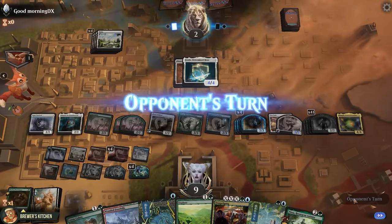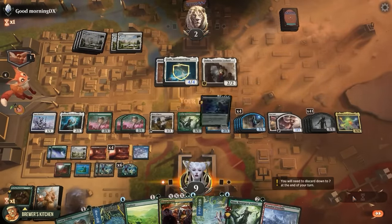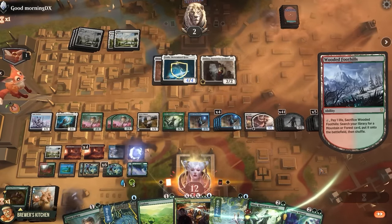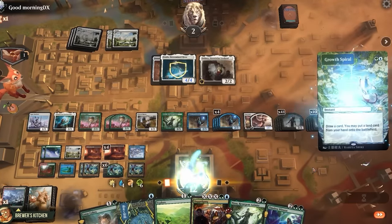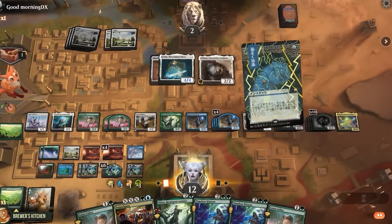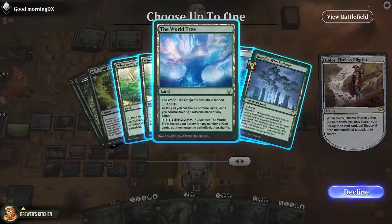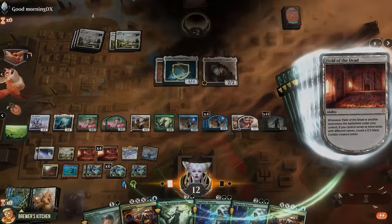Discard down to 7, pass the turn. Opponent plays Plains, passes back. They didn't scoop yet. Let's just be safe and try to kill them with the third Omnath trigger. Play a fetch land — trigger number 1 gains 4 life. Crack it to get a second land, trigger number 2 gets mana. Find another land with Growth Spiral, maybe with Explore, I guess this Brainstorm ought to do it. Oh my god, we should've just attacked. Put two cards back on top, play a go-fetcher, enters the battlefield, search our library for a land — there's the third Omnath trigger, dome them for 4. And that is GG.